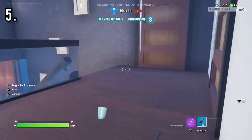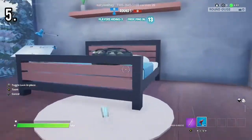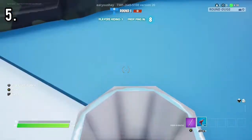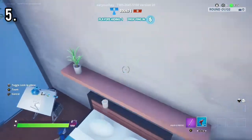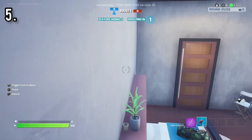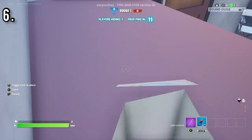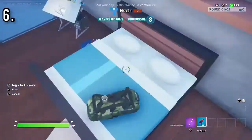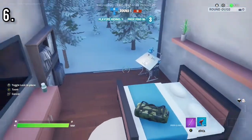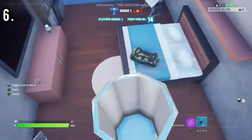For the fifth spot, you're just going to be going to the other door — the third door — and jump on this green camo bag. Then from here you're going to want to go to the ledge right here and jump over this and just sit here. I like this spot. But if you don't like this one, for the sixth spot you can go over here and jump off the ledge to the door and just chill here. I do like this spot.